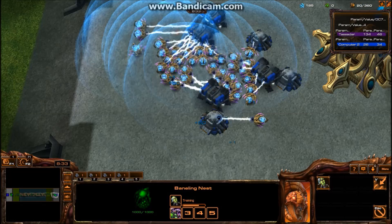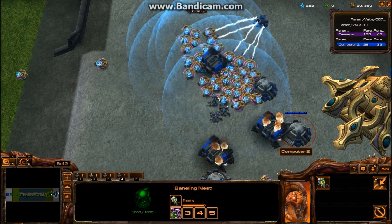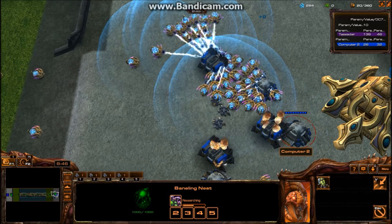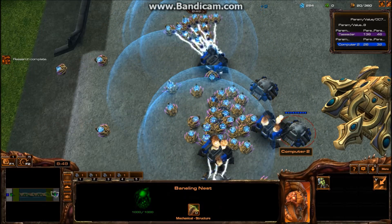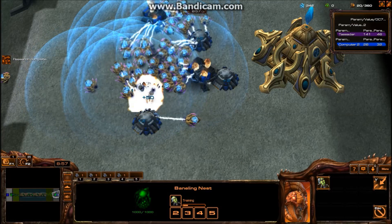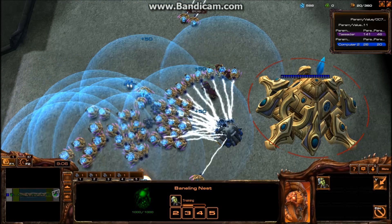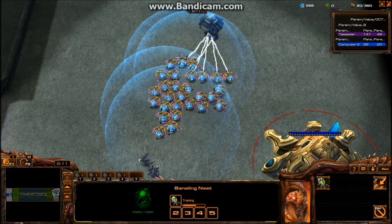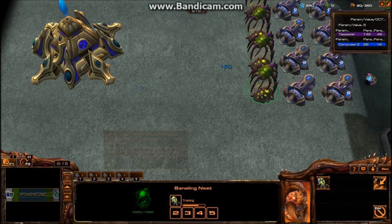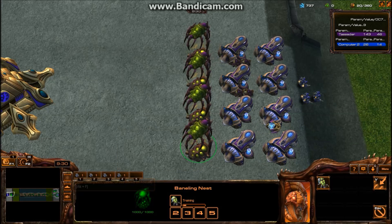There are some banelings. For the smaller units you want to have a gap — at least just one gap in between all the buildings. That way when you start building a crap ton more they can just flow through instead of circling around.